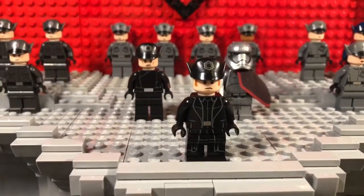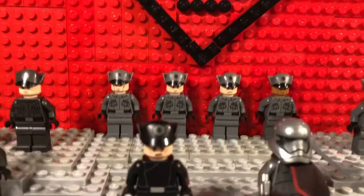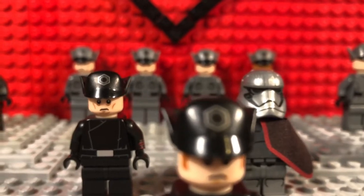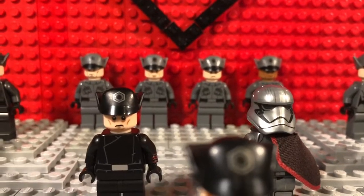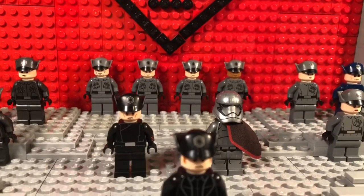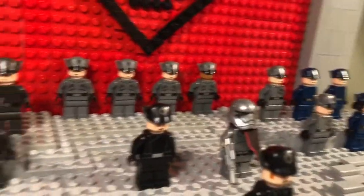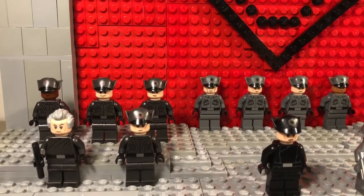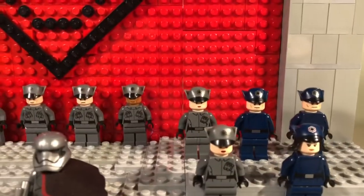Moving on to the minifigures themselves, you'll see General Hux front and center giving his speech, as he should be. I was careful to follow the layout as seen in the movie. Behind him is an admiral and Captain Phasma. There should be some snowtroopers behind them for complete accuracy, but I moved them to better showcase the platform. Then behind him I have a collection of officers — I have quite a few First Order officers. I think there are some cool uniforms and good minifigures to have, so I collected quite a few of them just for fun.